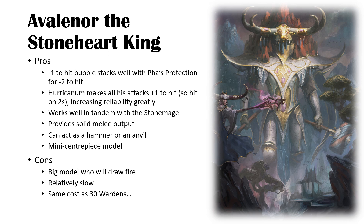The fifth option I think is good for Cities of Sigmar is Avalenor, the Stoneheart King. His benefits include a 12-inch minus one to hit bubble, and I quite like how this stacks with Fist's Protection for minus two to hit — especially when you're encouraged to take the battalion in Settler's Gain and you should be getting a Hurricanum Battle Mage anyway. Minus two to hit is quite significant in melee: fours become sixes, even threes become fives.